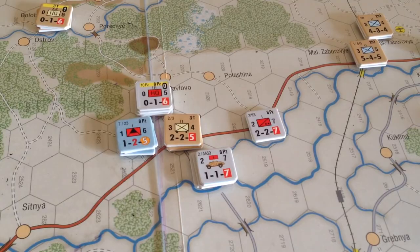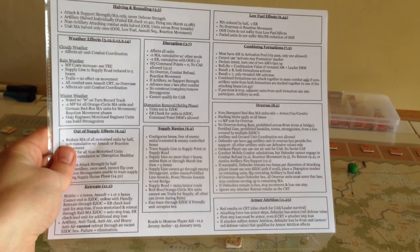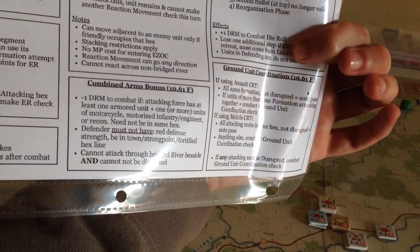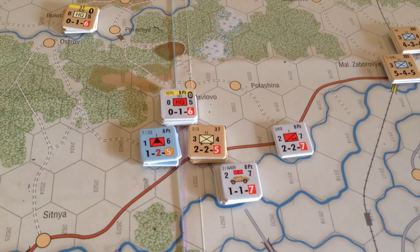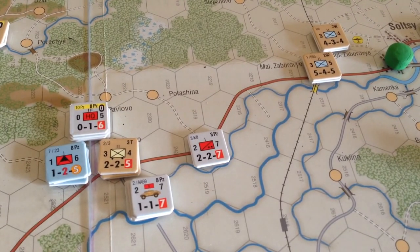Speaking of that, I have a player's aid I made and I just updated it. I've added new sections on retreats, armor attrition in the bottom right, advance after combat, and ground unit coordination — things I was messing up because I was flubbing small details. I've posted it on BoardGameGeek and ConsimWorld. Check it out if you want — it's free, just two pages you print, throw in a little sleeve. It's a nice summary of all the main rules.